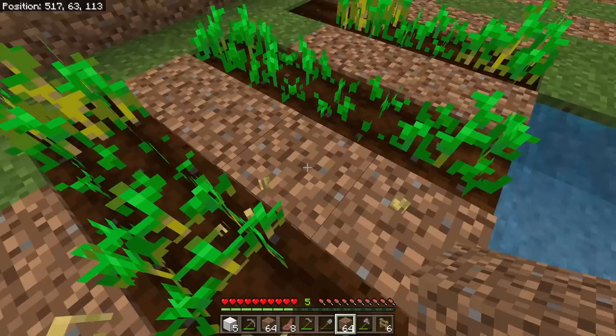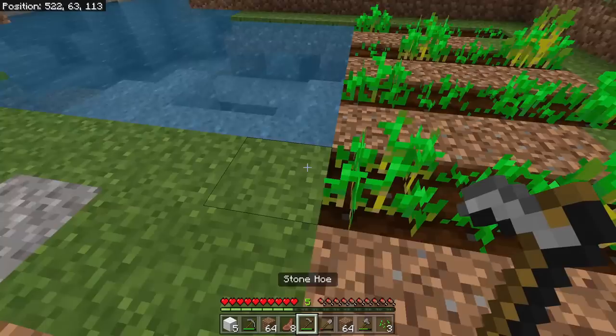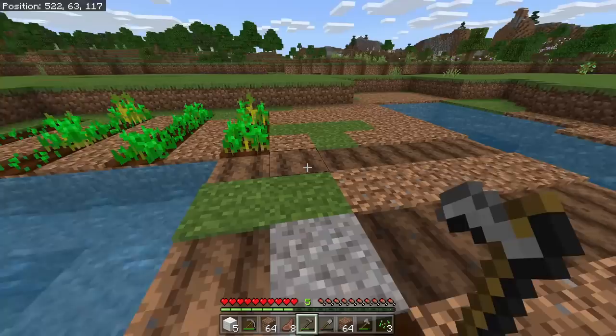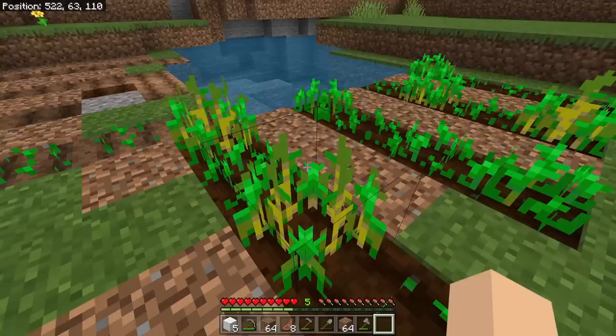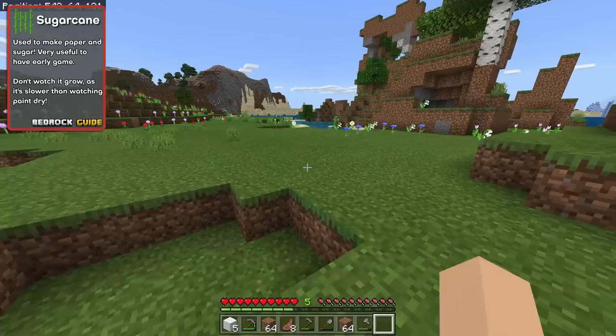With a decent area cleared out, we can start to harvest all of our wheat that's grown here. The big thing when it comes to crops early game - you want to make sure you keep an eye on it because as it finishes growing you need to be replanting right away so you're not wasting any time. We're going to use this land and connect these sides together because all of this will stay hydrated, giving us enough place to grow wheat.